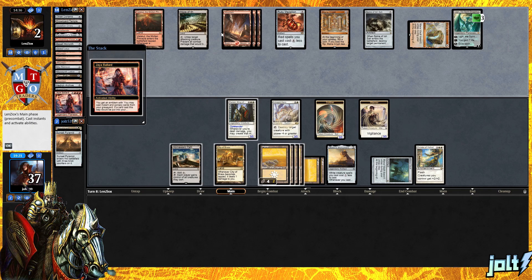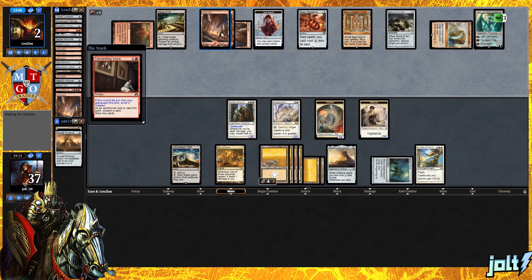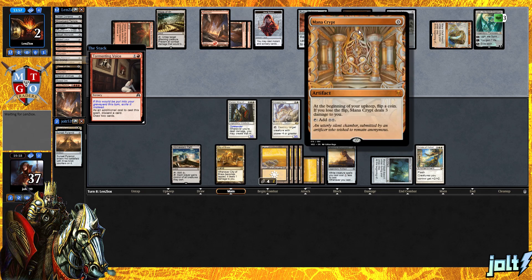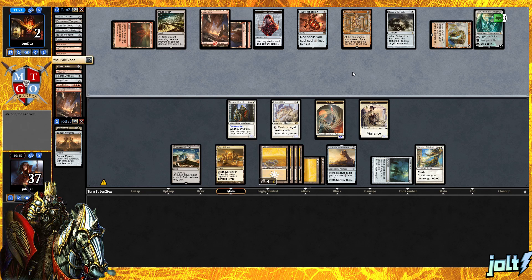Our opponent's going to go for Jaya. I'm just going to let them do a little bit of thinking — we'll speed the video up. They're going to use the Jaya ultimate. Our opponent's going to cast Tormenting Voice out of the graveyard and also go for the Reverberate too. Discarding two cards, they're going to be able to draw four cards, but they'll really be left at about three mana. You've got to dig.